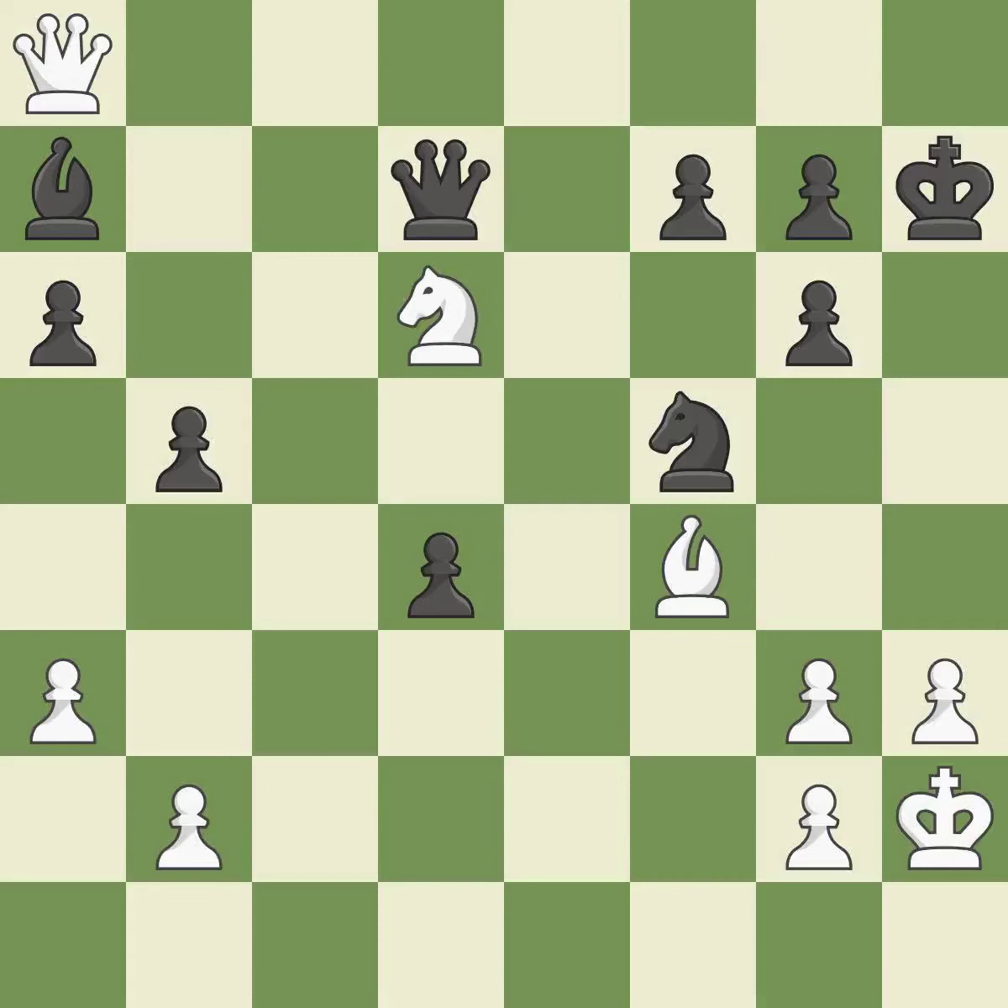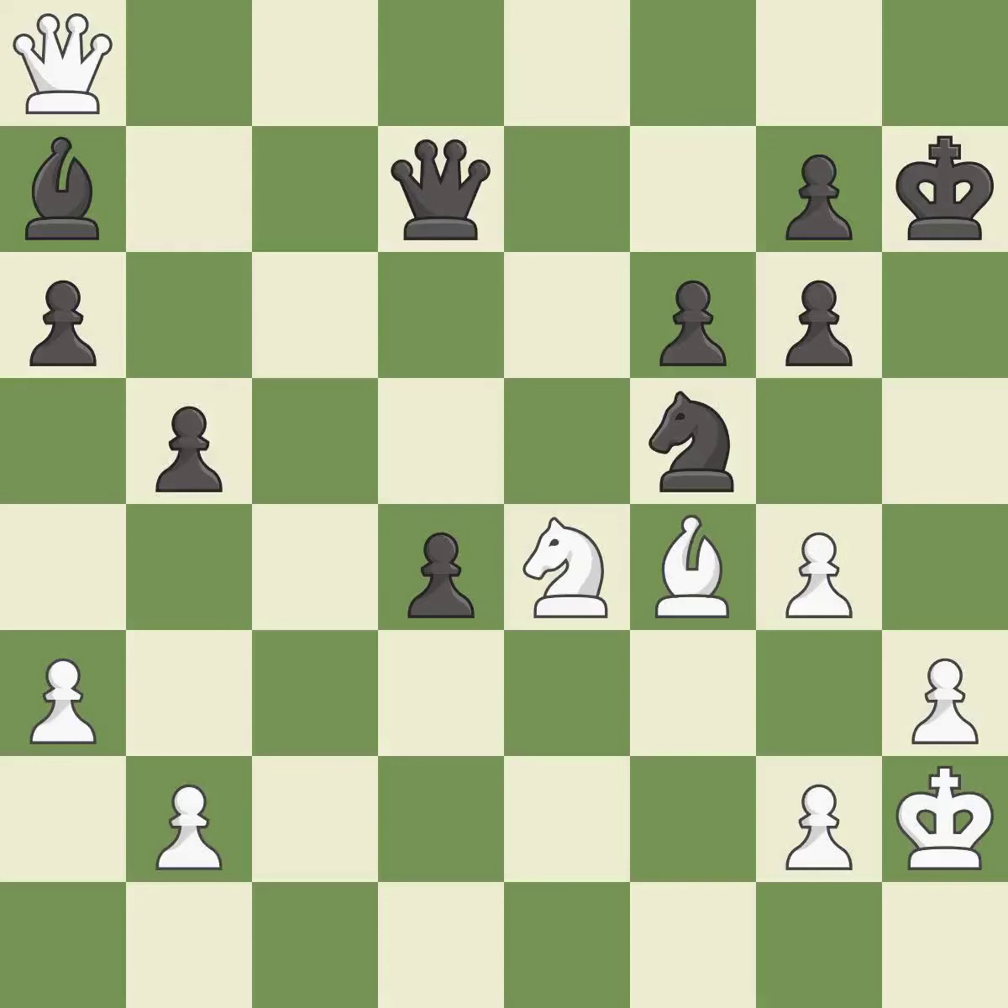This steps away from the checking queen — it is best. This move puts the knight on a safer square. This threatens to force eventual checkmate — it is excellent. This is the only move that works — it is a great move. This is not the best — it is an inaccuracy. The knight now occupies an outpost, a secure square in the opponent's territory — it is best.